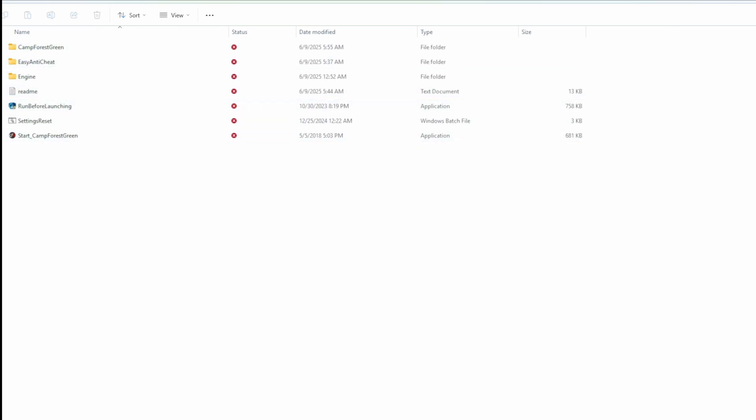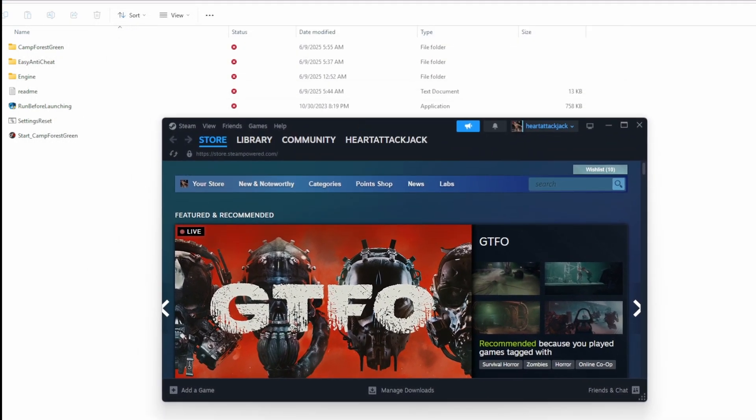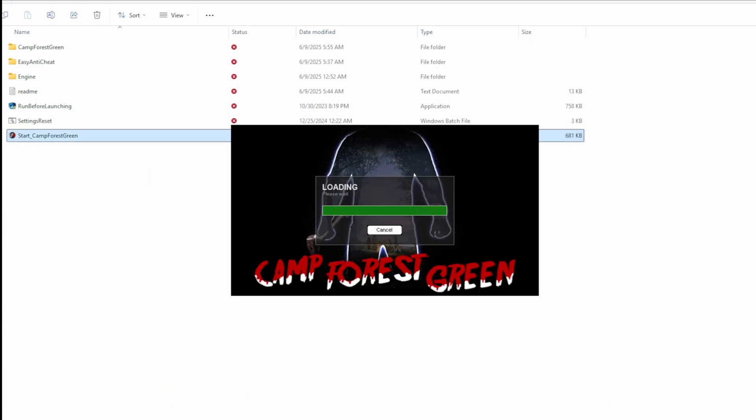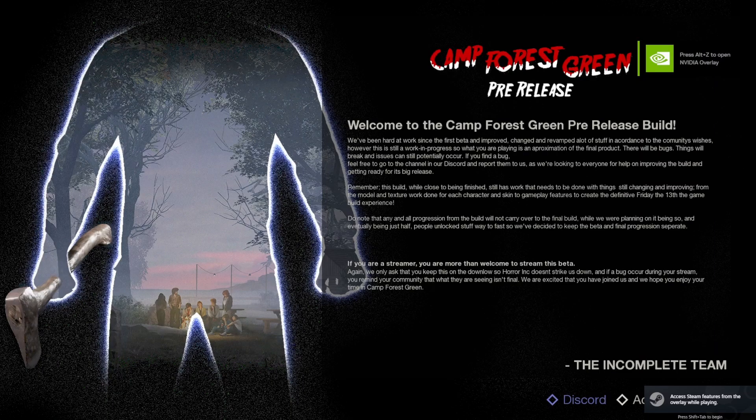Now, this is an extremely important detail. You must have Steam open. If you don't have Steam open, then it won't run, it won't work. So you have to have Steam open, and then you double-click Start Camp Forest Green, and it'll launch the game. And there we go — the game is running.